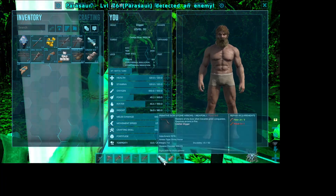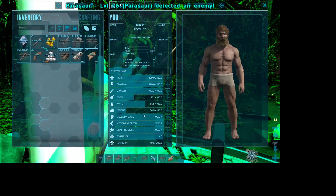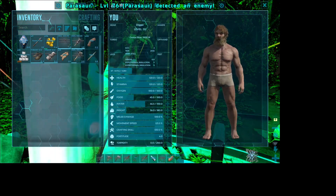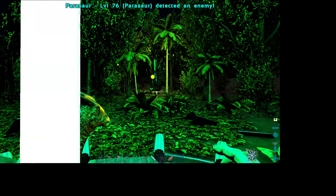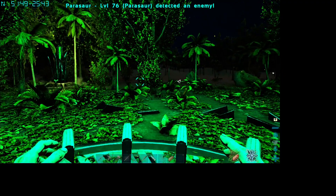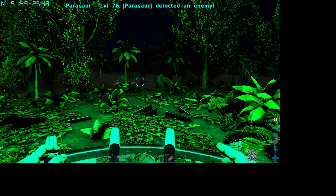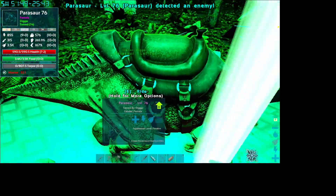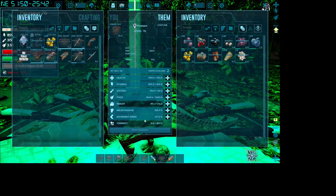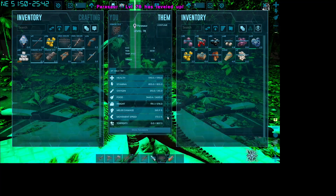My purpose in coming to Crystal Isle was originally to tame a Crystal Wyvern as my first flying mount. They don't need a saddle — you can tame them with crystal. Now the hard part is I don't have a metal pick, and you can't harvest any crystal on Crystal Isle without a metal pick. So basically I'm going to have to get some metal, smelt it down, make a smithy and all of that, which means I'm going to need a more permanent base.